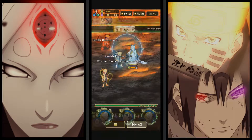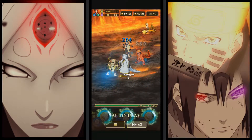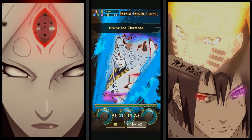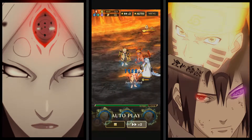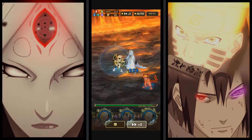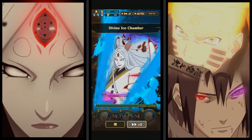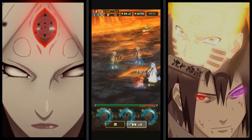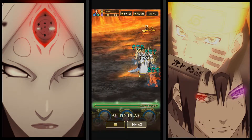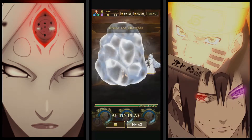I'll just auto this first part until I need to start boosting up OT Naruto. Her jutsu on the first stage has a chance to jutsu seal. On the second stage it has a chance to immobilize. On the third boss stage it has a chance to jutsu seal and immobilize. Her continuous on the first stage is three consecutive attacks with no jutsus, and on the second stage it's three of her jutsus in a row.